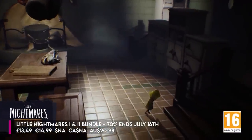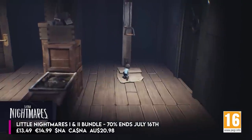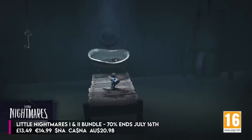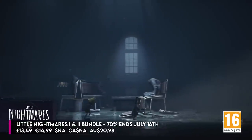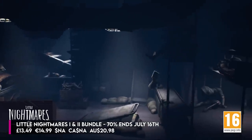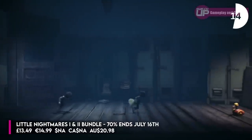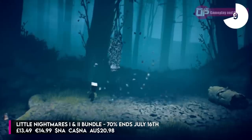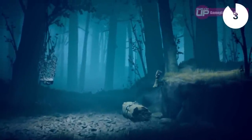The Little Nightmares 1 and 2 bundle is 70% off until July the 16th. They're horror games where you play as Six, a hungry little girl who has to escape the Maw, which is a twisted place full of monstrous creatures that want to eat her. The 1 and 2 pack obviously includes both games as well as all the DLCs for the first one. They run well enough on the Switch, they're not too challenging and they're not too scary — at 70% off for both until July the 16th, I know for sure Glenn would say this is a bargain.